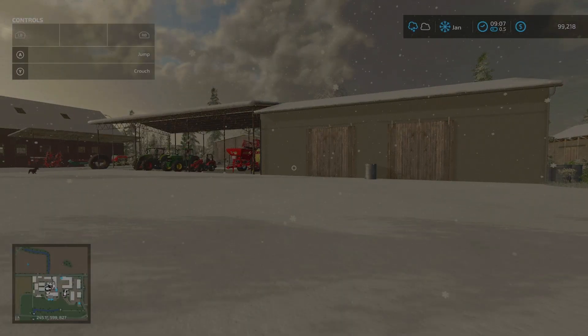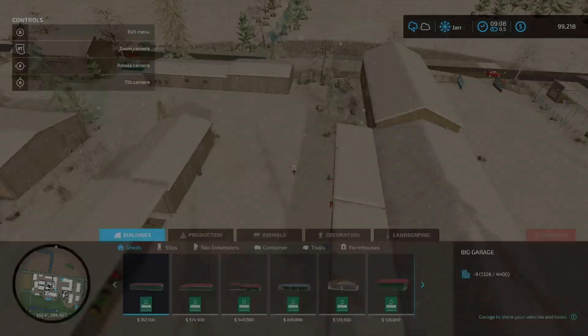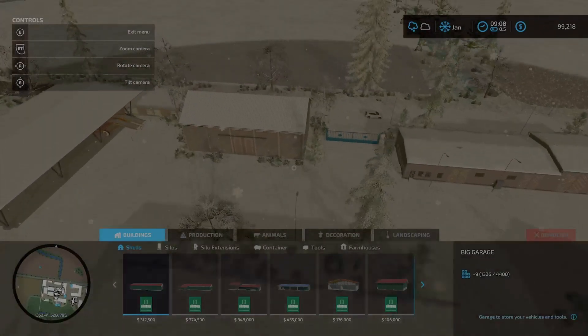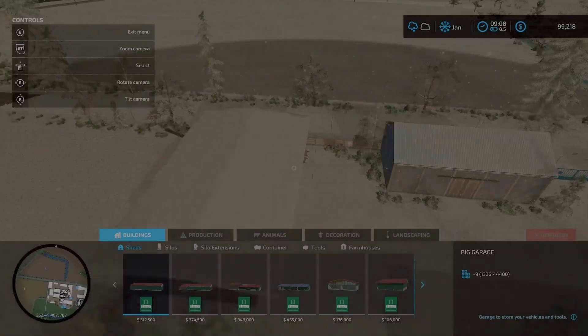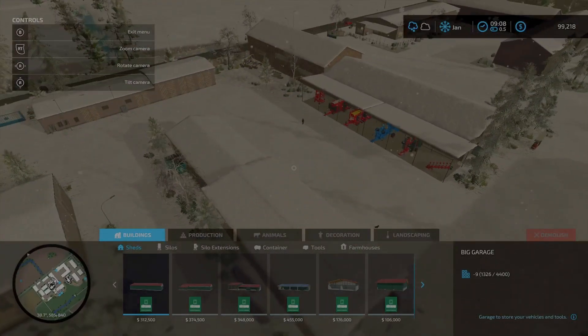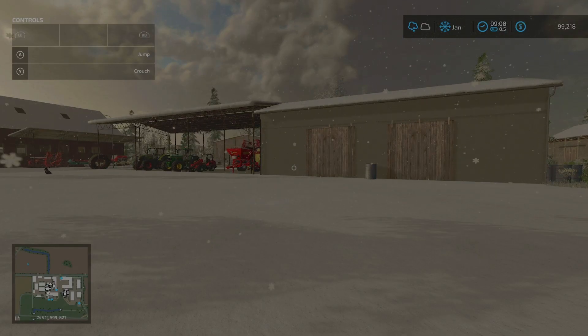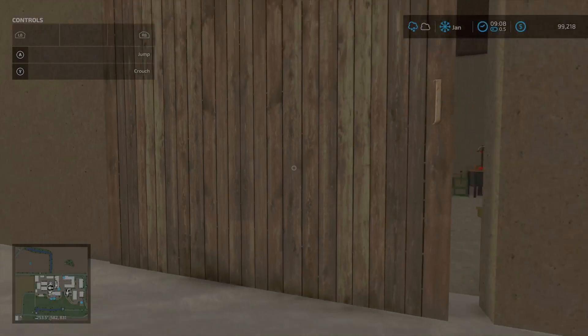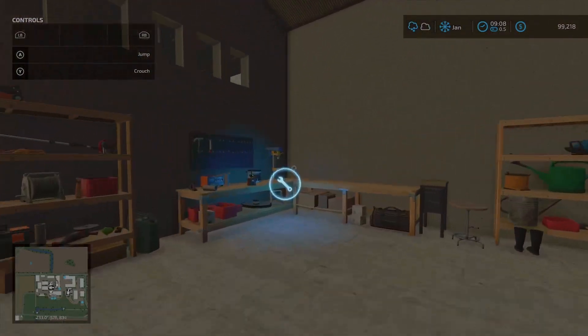Added option to sell the main farm and animal pastures. We've got the vehicle workshop and farmhouse visible here. We'll sell all of this at the very end once we go through everything else. And added workshop on farm — I can confirm that right here.